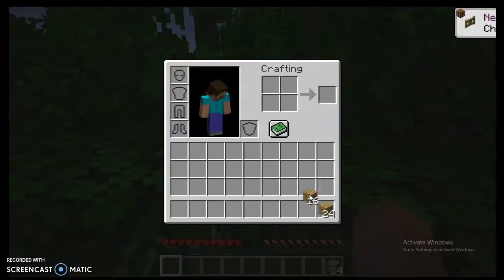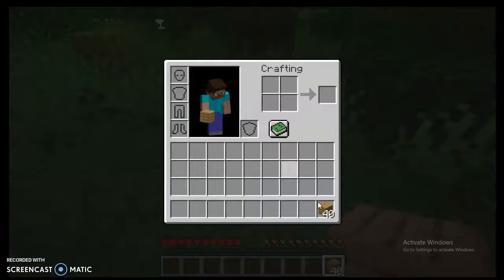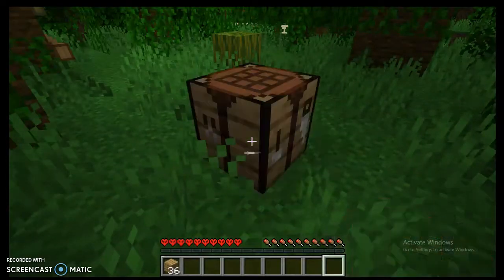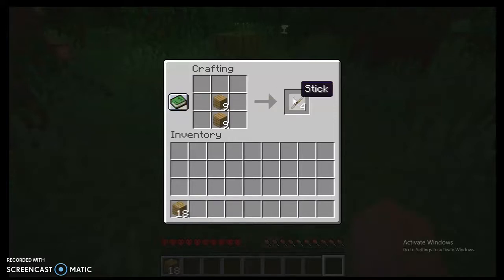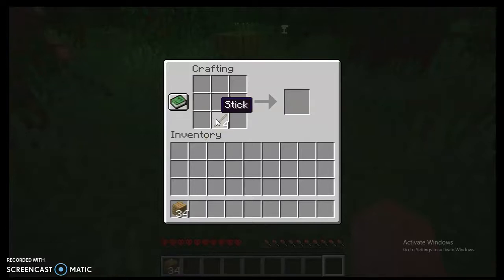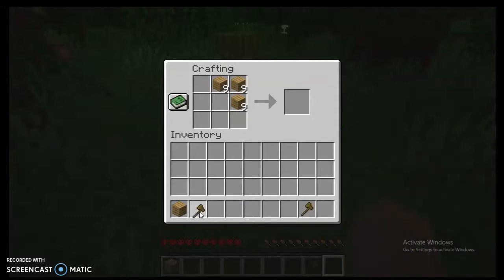I'm just going to get all of the oak planks. Let's go ahead and make the crafting table — because isn't that what everybody does when they first start Minecraft? Okay, let's place it down, make some sticks. Make a wooden axe. There we go, now I have two wooden axes.